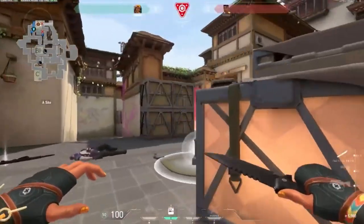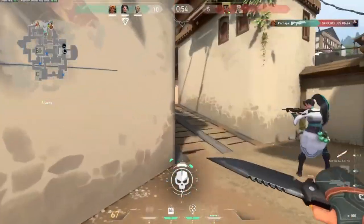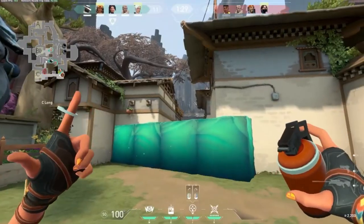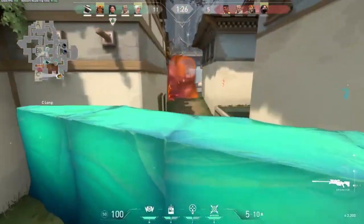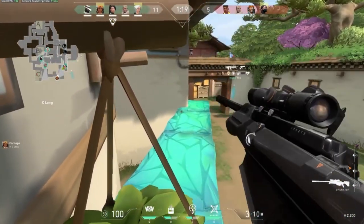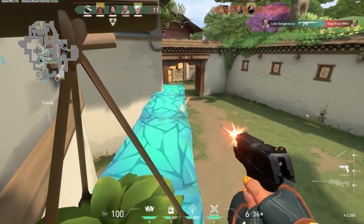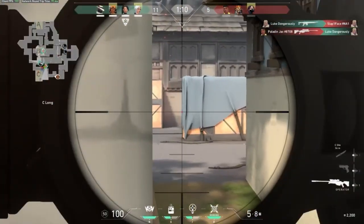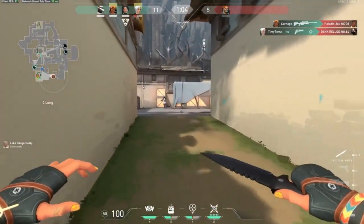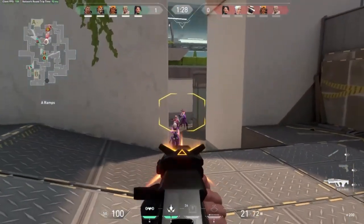You also have to have concentration and patience to hold an angle. If you're holding C-Long, sometimes teams will wait a full minute in spawn just waiting for you to make a mistake, and you have to sit there and be ready. One tip you might not expect: stay hydrated. Drinking water actually helps you stay clear and focused. Keep your focus on your crosshair — the second you look away to another monitor or check garage, that is exactly when the other team is going to peek. The timing is always there.